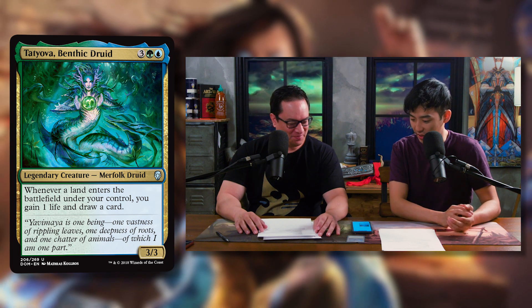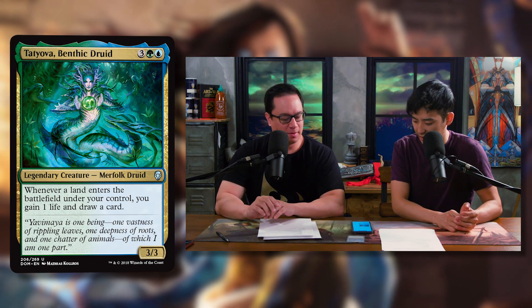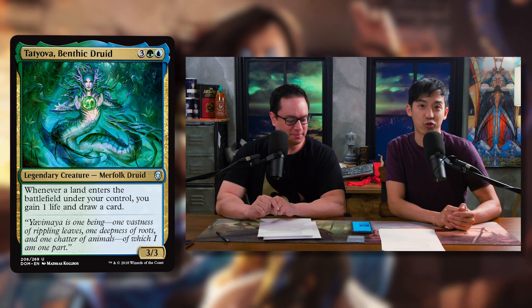Tatyova, Benthic Druid is a three, a green, and a blue for a 3/3. It basically says: whenever a land enters the battlefield under your control, you gain one life and draw a card. So this just keeps the whole chain going.